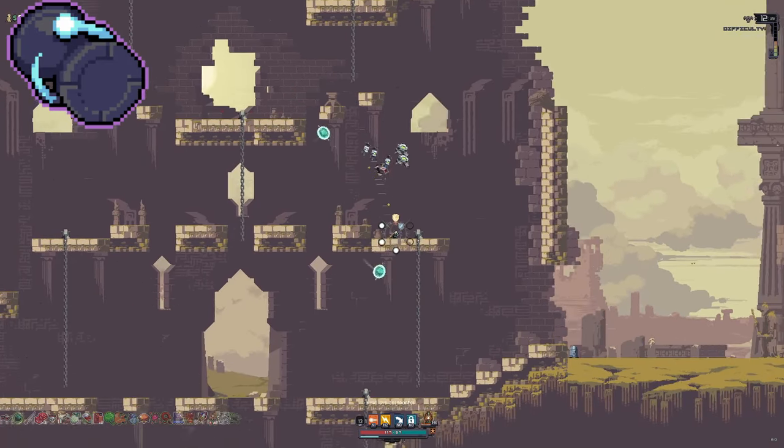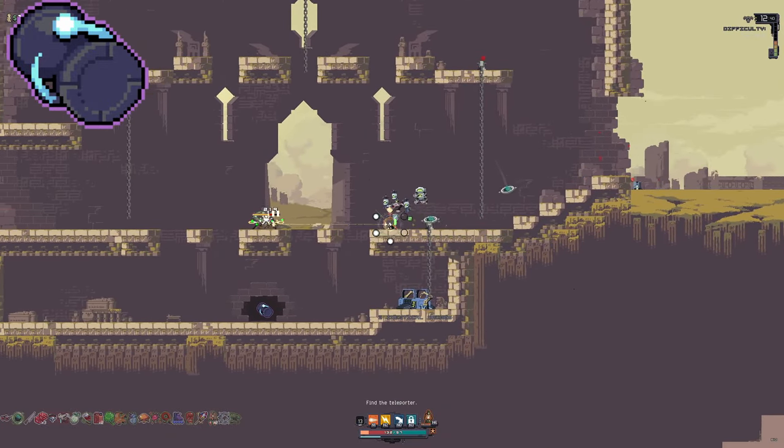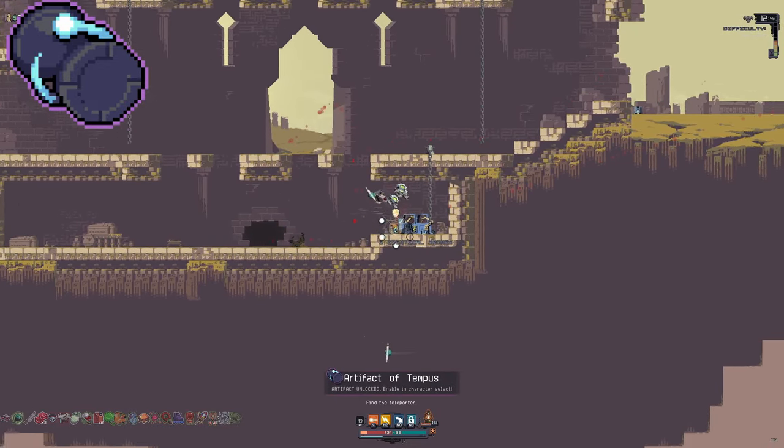Tempest: It can be found on all variants of Temple of the Elders. However, it will only appear in the first 16 minutes of the run, so you have to get there and find it before the timer hits 16 or it will disappear.